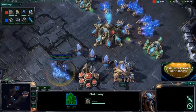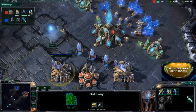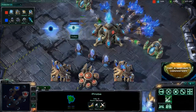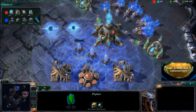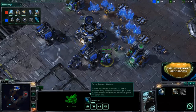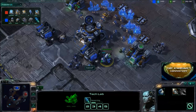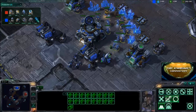A 3-gate-robo has become a very popular build, which is what I assume we'll be seeing. Here comes a third gateway but not a fourth, so we're almost positive we're going to see a 3-gate-robo. The Immortal pushes are very popular and counter the Marauders we're seeing from Dubstep. Stimpak is on the way. I like this build — so far everything looks good; there's a clear, defined plan.